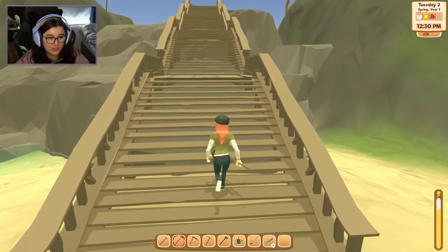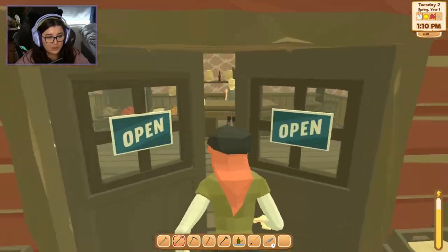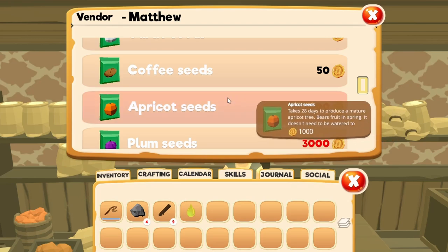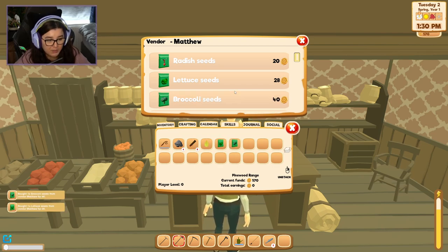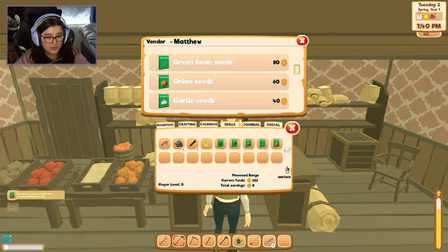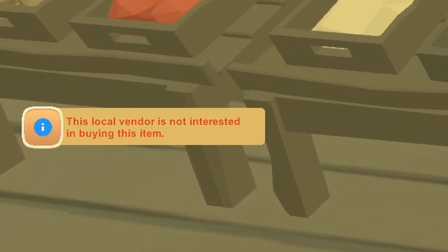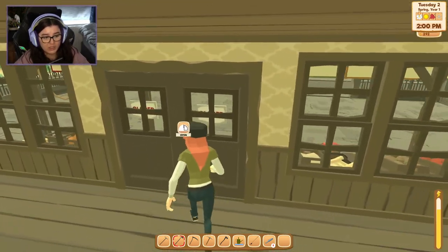Probably a good time now to go get the scooter into town and check the general store. Let's see what's in the store. We've got lettuce seeds, broccoli seeds — I've got radish seeds already. Potatoes, green beans, onions. And then some more expensive ones — oh, these are trees, that's why they're so much. Maybe we'll buy one of each. There's coffee in this too, we need that. I wonder if I can sell my fish here — 'this local vendor is not interested in buying this item.' I guess I have to sell it to the fish guy.